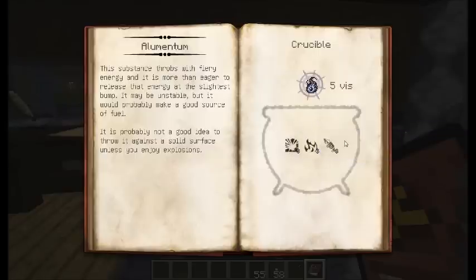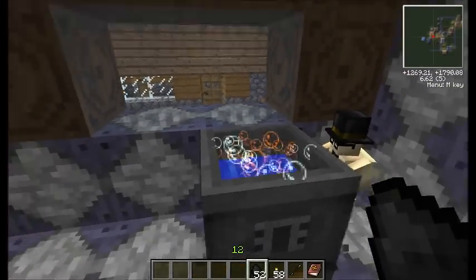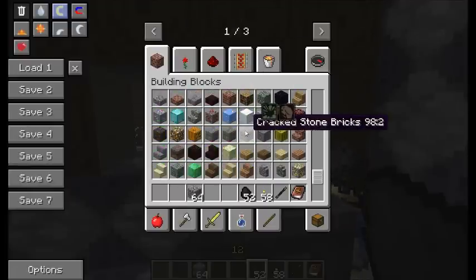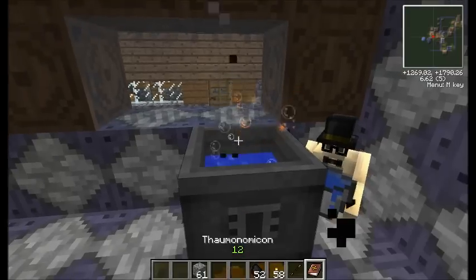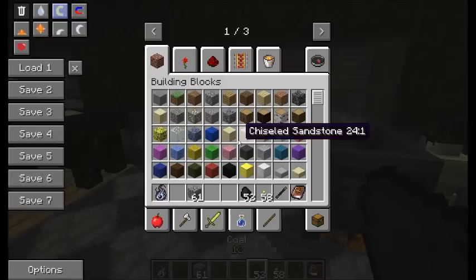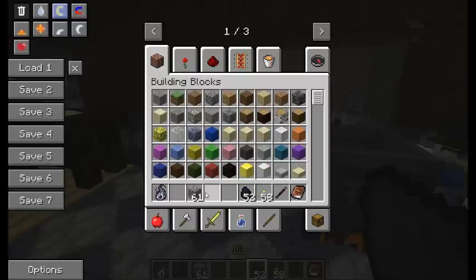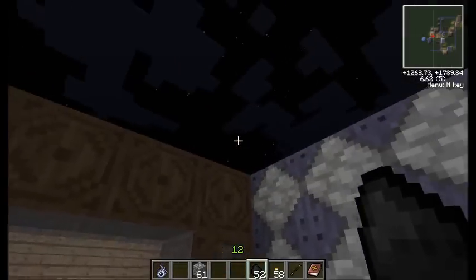Allumentum requires three fractus, six ignis, and six potentia. So we throw in three coal, and fractus is able to be acquired by things that are shattered, like cobblestone — you could even get it from cracked stone bricks. Throw three of these in here, right-click with the wand, and we got an Allumentum. Now keep in mind that while I'm throwing things into the crucible, I am not using up some of the essences attributed to some items. Like I just threw in coal and cobblestone — both of those have stone essences, and I didn't use that at all while making Allumentum, so it got released back into the aura.